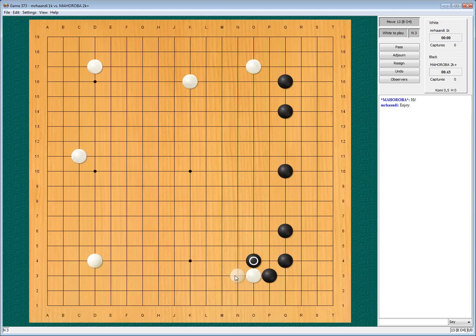Let's say he plays another move here — then he will have massive influence on the bottom, so I will negate this influence. And as you can see, he is concentrated on only one side, and I have spanned almost the rest of the board. And here he gives me a weak group to attack while building points.